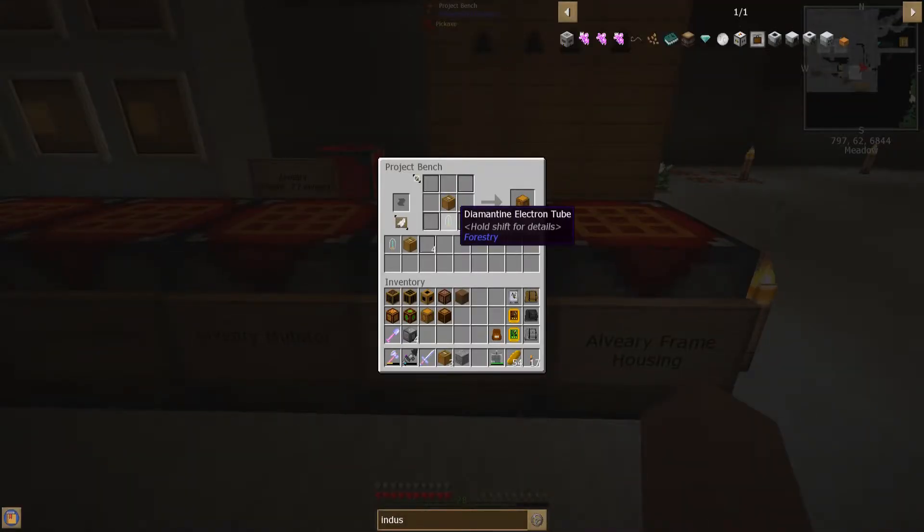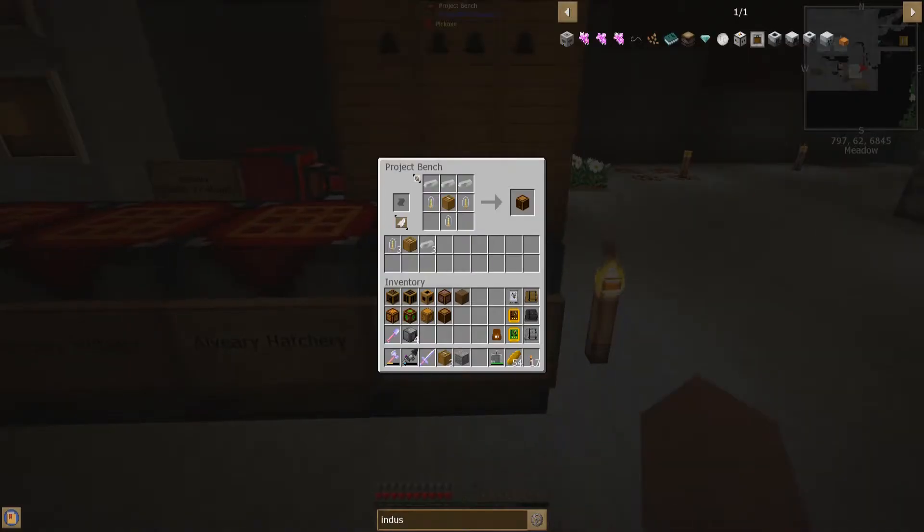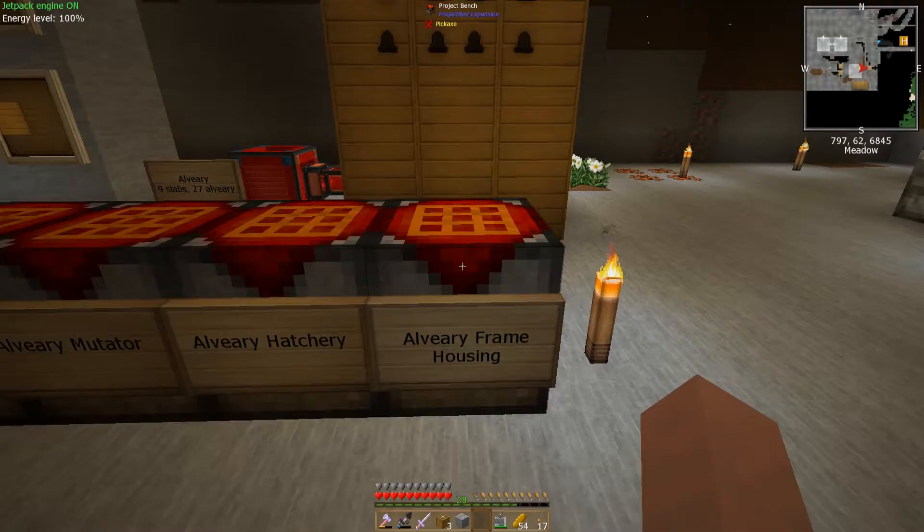A hatchery requires some glass panes and an alveary block. You also have a frame housing, which requires a few electron tubes, an alveary block, and iron.